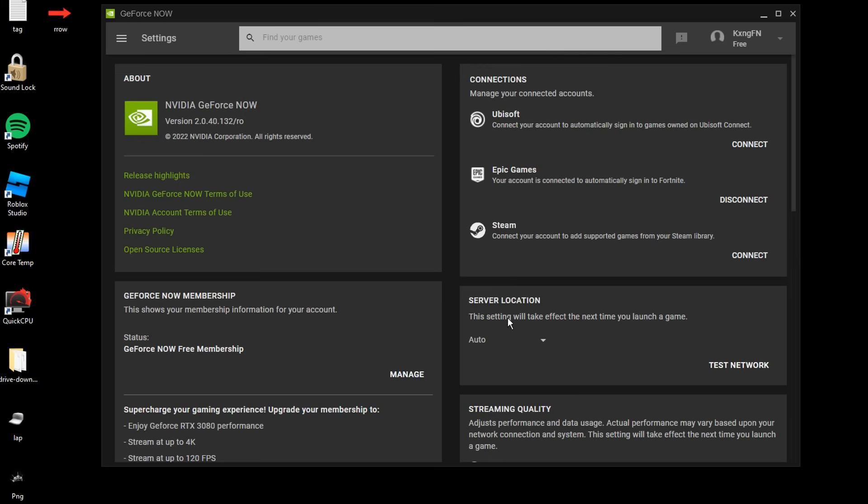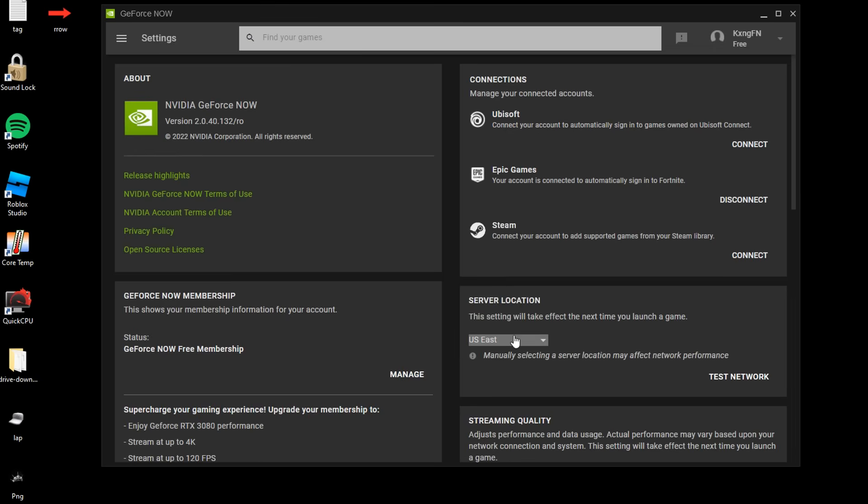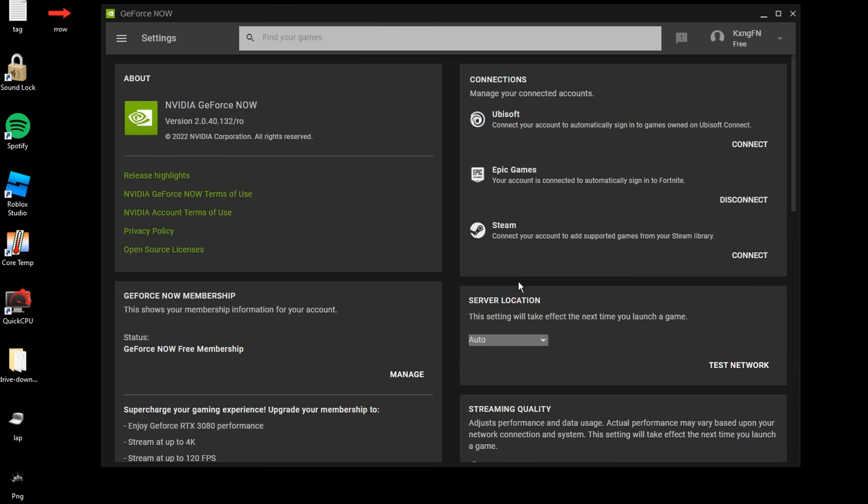In your settings under server location, make sure to have it on auto. This connects you to the closest server they have so you can have the best performance and less delay. If that doesn't really help, you could set it to your specific server — mine is US East — but personally, auto helps me the most as it literally connects to the closest server.